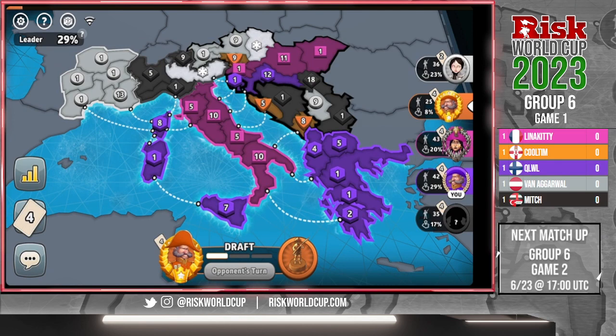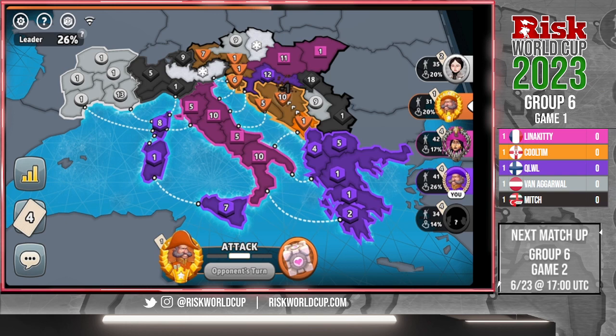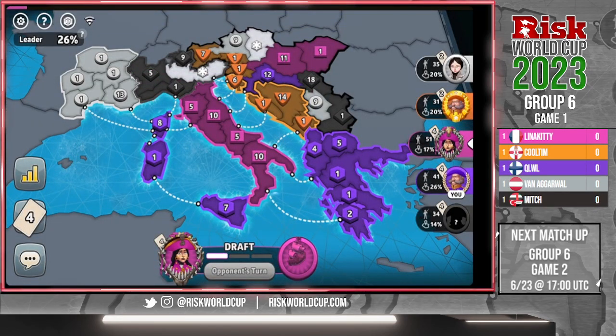Cool Tim with 25 troops may have to trade in early to stay alive — a tough spot from the start. He does do an early trade following Van's early trade. He goes ahead and gets his bonus — the Adriatic Coast bonus — in turn 5. Really late bonus take, a plus three. This lobby is like a finals lobby in Game 1 for this group.